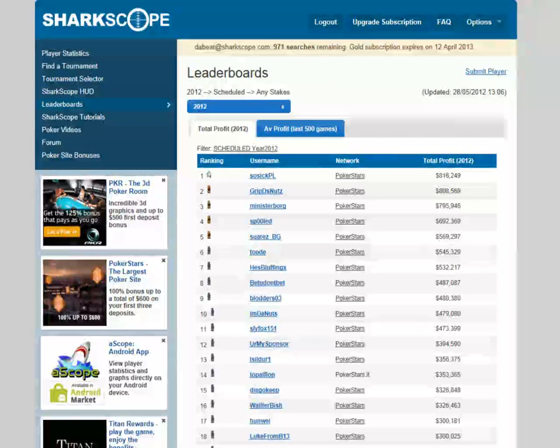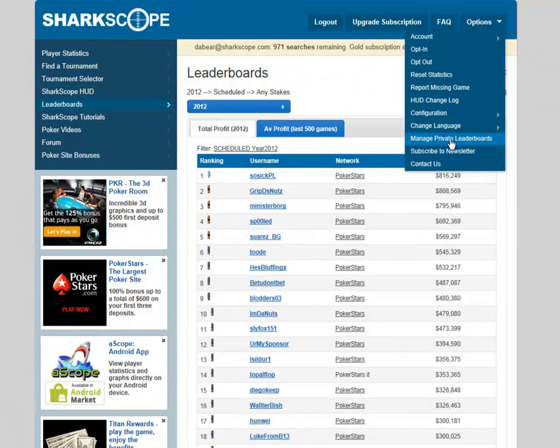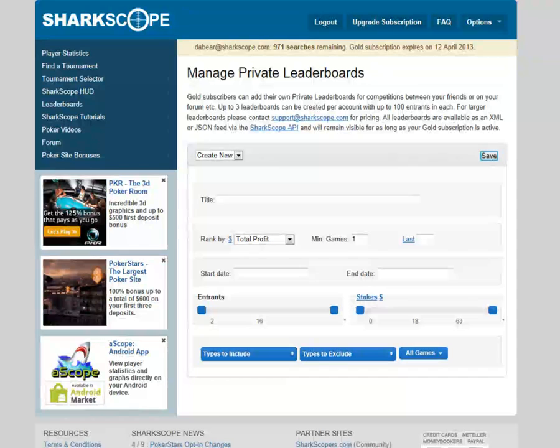The last thing to mention, which I think is very useful, is Manage Private Leaderboards. You can set up your own leaderboards — say you've got a pub event, an online event, or a group event you're all getting involved in. You can set up your own leaderboard for that particular event, create a new title and have your own little leaderboard. It's absolutely fantastic and it's part and parcel of the package you get with SharkScope.